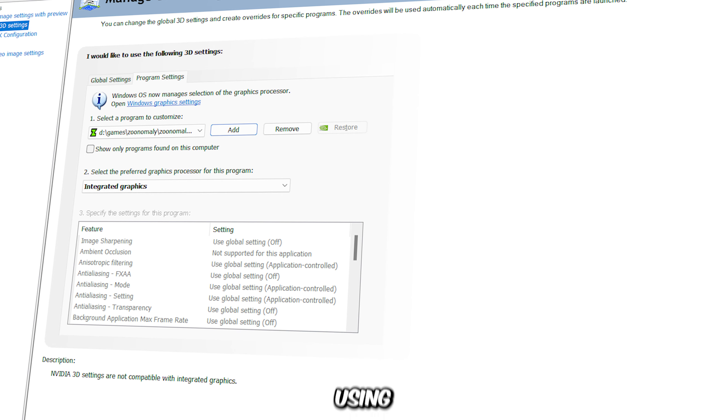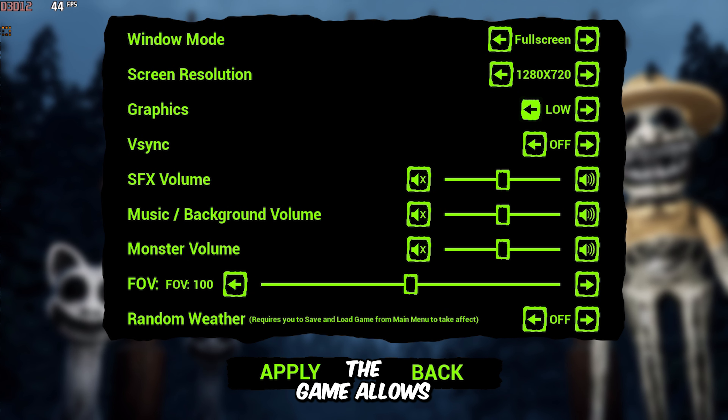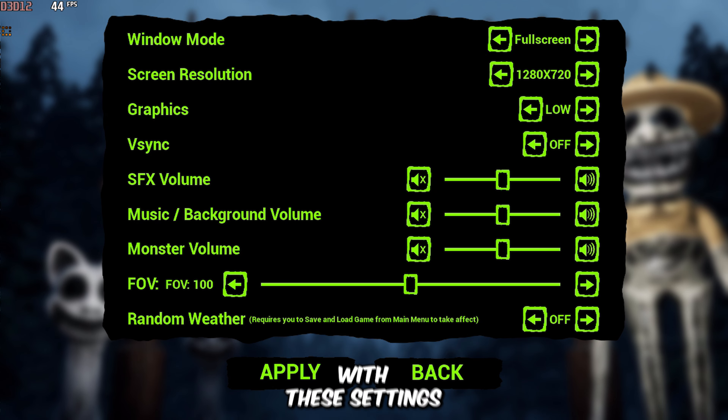I'm going to run this game using my integrated graphics. I've set the screen resolution to 720p, which is the lowest option the game allows, and I've chosen the low preset in the graphics settings. Now let's see how the game performs with these settings.